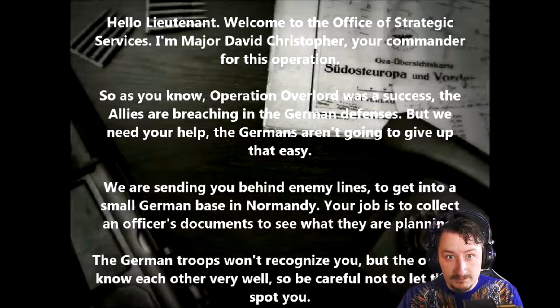Hello, Lieutenant. Welcome to the Office of Strategic Services. I'm Major David Christopher, your commander for this operation. As you know, Operation Overlord was a success — the Allies are breaching the German defenses. But we need your help. The Germans aren't going to give up that easy. We are sending you behind enemy lines to get into a small German base in Normandy. Your job is to collect an officer's documents to see what they are planning. The German troops won't recognize you, but the officers know each other very well, so be careful not to let them spot you. Good luck, Lieutenant.